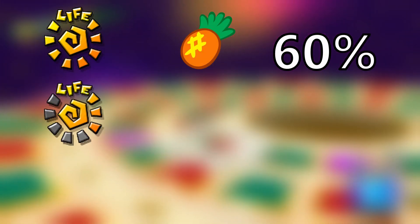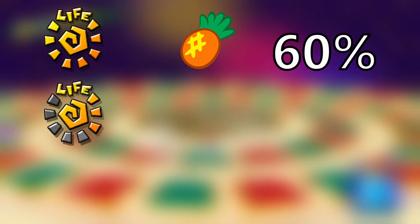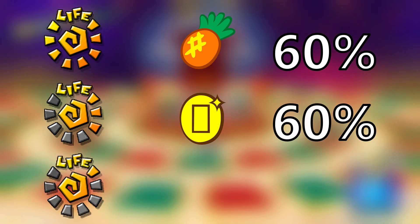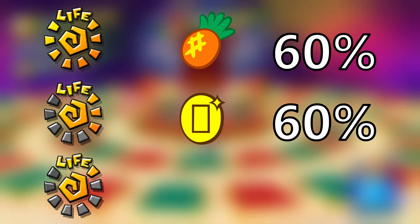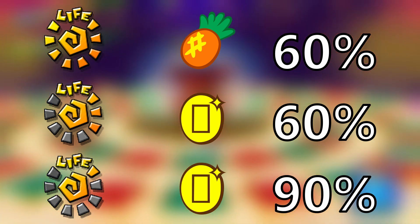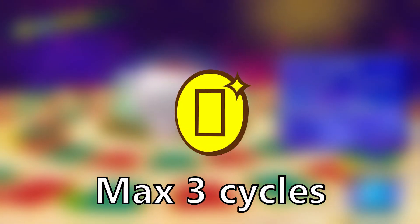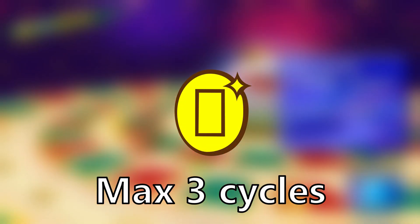Every time you spin the slots, Gimppu can decide to be nice. If Mario has 4 HP or more, he does so 60% of the time and tries to give you fruit. At 2 or 3 HP, he still has a 60% chance to help, but with coins this time. Finally, at 1 HP, he will help 90% of the time, again trying to give coins. However, if his gift is already the last thing he spawned, he will give enemies instead. Coin cycles have the additional restriction that you can only get 3 throughout the fight, after which they will be replaced with 2s.